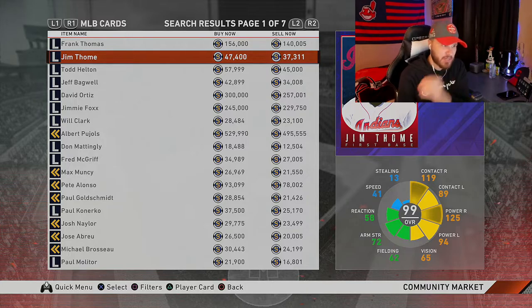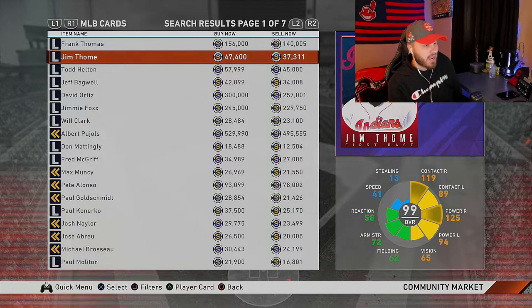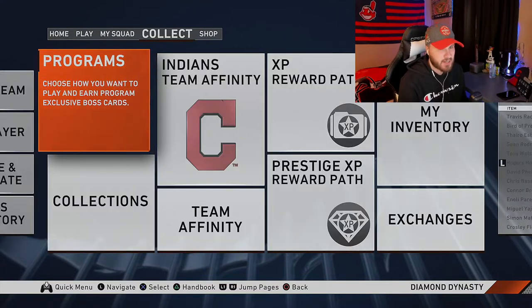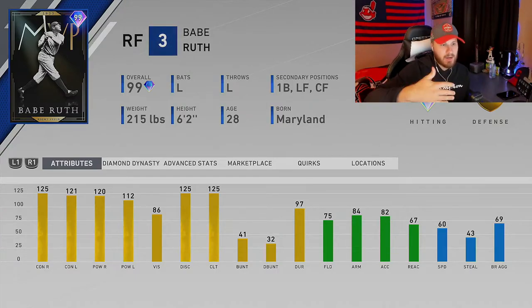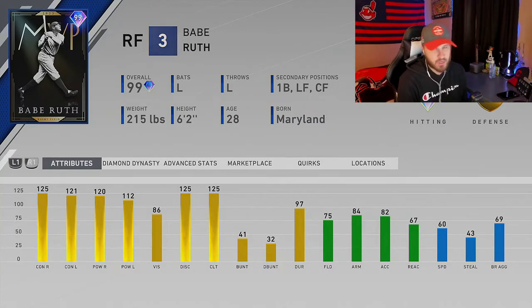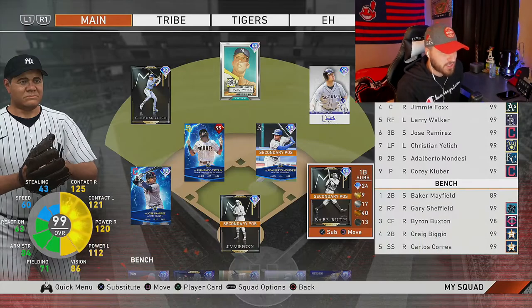At the end of each Budget Beast video I talk about my favorite card at the position regardless of stubs or grinding. My favorite first baseman to use this entire year — without a doubt — has been Babe Ruth. It's not really his primary position, but the Babe Ruth card doesn't come off first base for me. What's awesome about that card is he's free — you just have to grind him out. It's a hell of a grind, and I'm planning to put out a video on the quickest way to get him, but this Babe Ruth is a must-have at first base.